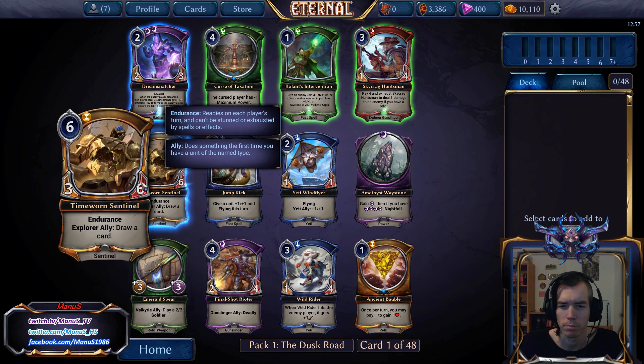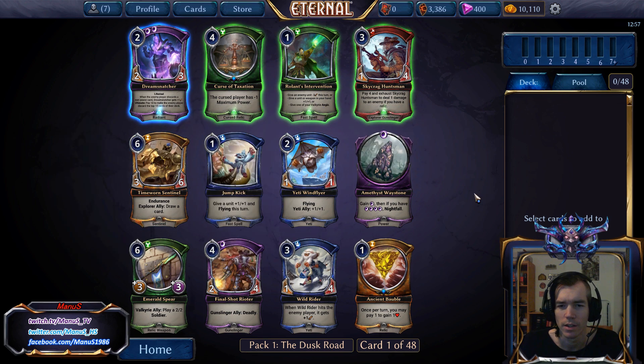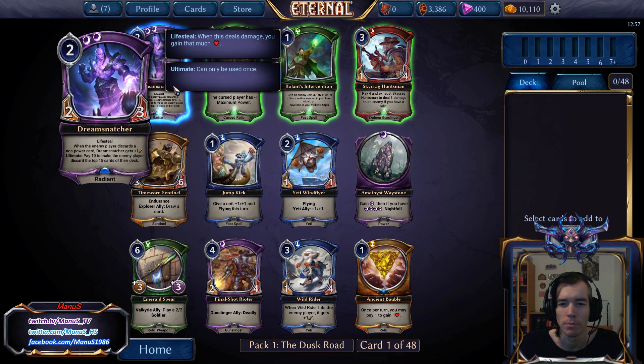I think the best card in the pack is probably either Time-Worn Sentinel or Yeti Windflyer. If you can get enough Yetis, Windflyer is really great — a 2-cost 2-2 flyer is definitely more appealing than Dream Snatcher overall, especially with double shadow requirement, which makes it not that easy to reliably play.